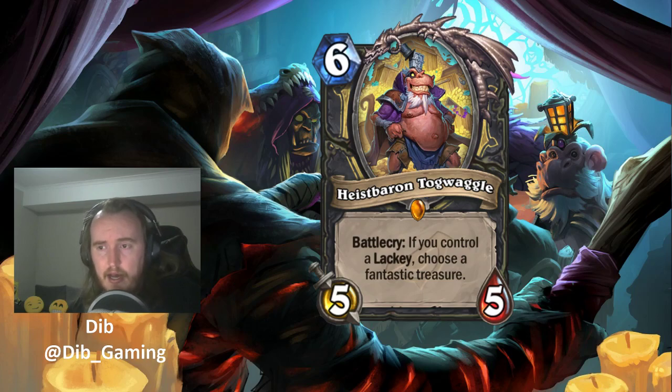I'm going to give Togwaggle a 4. The treasures are just really powerful, and in Rogue specifically, where we can Prep out the spell treasures, that seems very useful. I'm looking forward to playing a lackey generator plus Togwaggle and prepping out Toboggan's Goblet to fill my hand with copies of Myra's Unstable Element. That's going to be exciting. But we need to move on — we could be here all day just talking about Togwaggle.